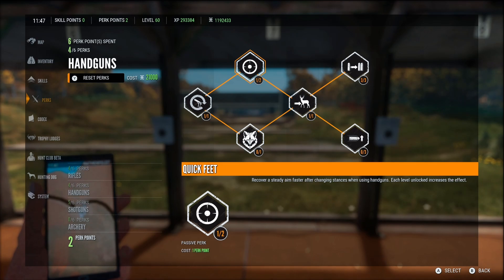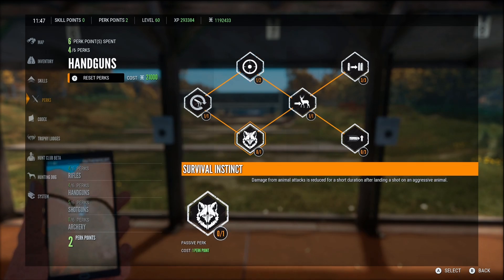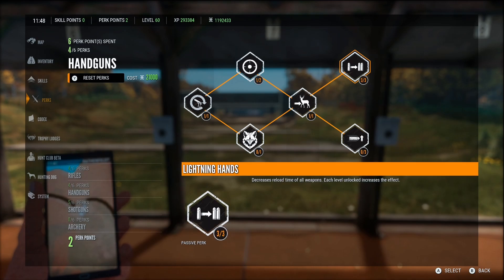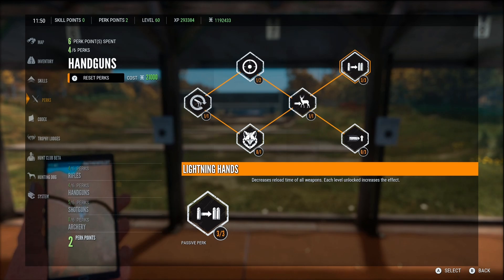Quick feet and steady aim — faster changing stances when using handguns — is kind of worthless. Damage from animal attacks is reduced for a short duration after landing a shot on an aggressive animal — oddly specific, but take your pick. I used those to get to lightning hands, which decreases reload time of all weapons. This is huge — Call of Duty style quick reloads. I honestly cannot play without this perk now.